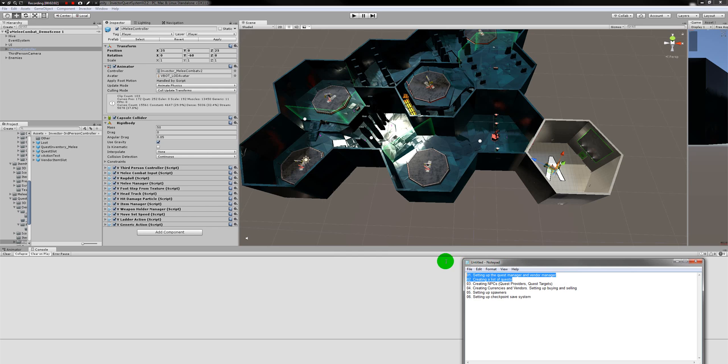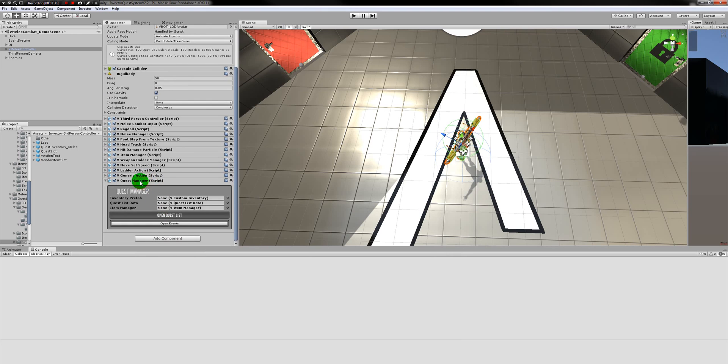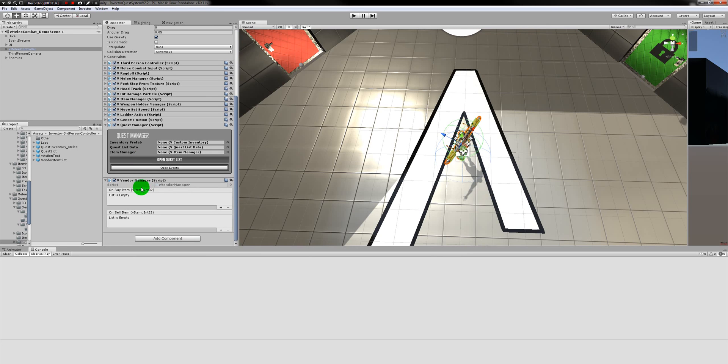Let's discuss setting up the quest manager and vendor manager and creating a list of quests as our first steps. Once you have set up your character, you'll need to add the quest manager object and also the vendor manager object. The vendor manager is separate from the quest manager in case you do not want to use any vendor-related functionality — those events are in those scripts, so once you remove it you don't have any vendor-related functionality.